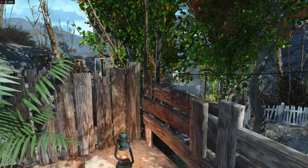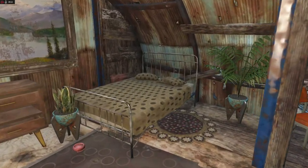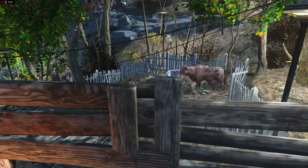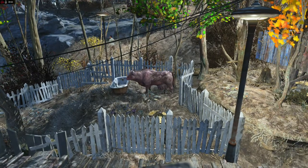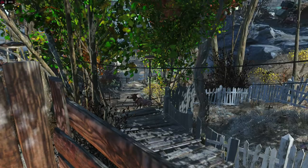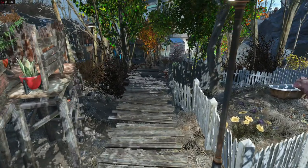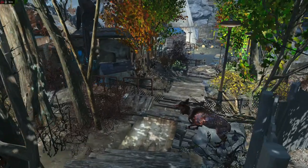And if you want to go for the deluxe package, you can stay in the suite — that's right, we have a luxury suite. And as you can see, we have a Brahmin, so we can make our own Brahmin milk ice cream. And there's a pet deer — a baby rad stag. You can go down the back way here, which takes you back to the tanning salon.